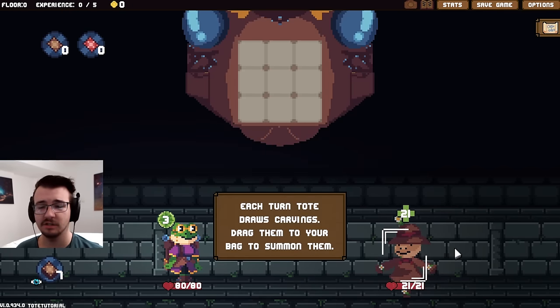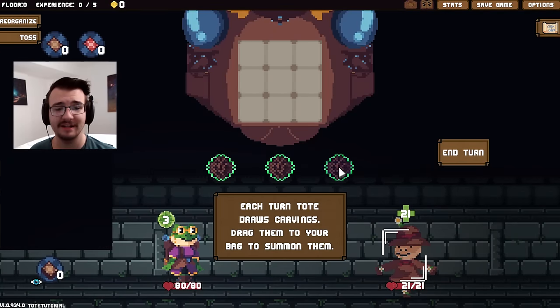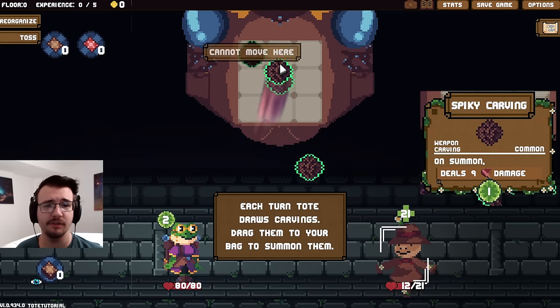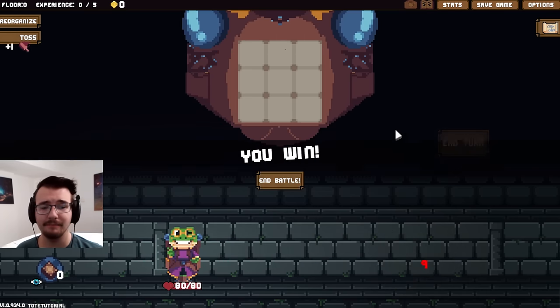This is kind of strange. So Tote draws carvings each turn. These special items can be placed into the backpack. When she places a carving, she summons it. Then many carvings have effects on summons. So if I drag this to the bag, I deal nine damage. That costs an energy. It would go here. Second time I deal nine damage, third time nine damage.